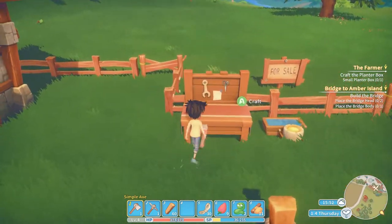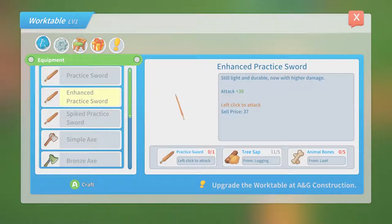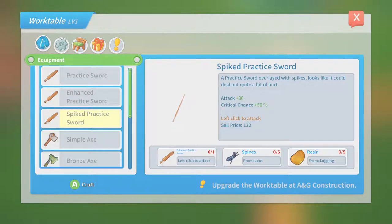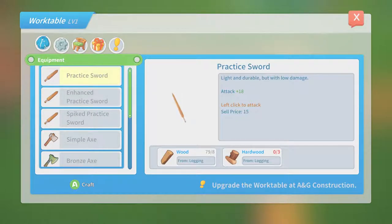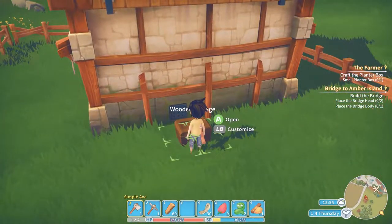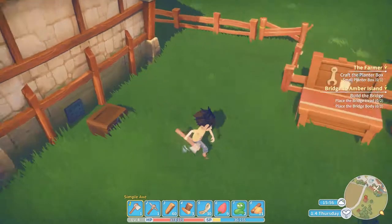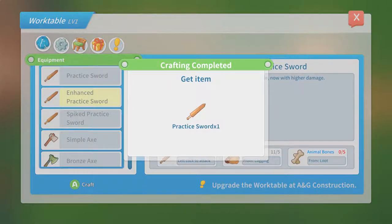She gave me the recipe for a small planter box. Wait wait wait - can I build a sword? Practice sword! For spikes from loot - I don't have any of that yet. Treeceps, animal bones - I need a practice sword first. So hardwood from logging - I got three hardwood. Let's open this storage, get my three hardwood, because I'm gonna have a sword now. Fast exchange - now we have a sword!